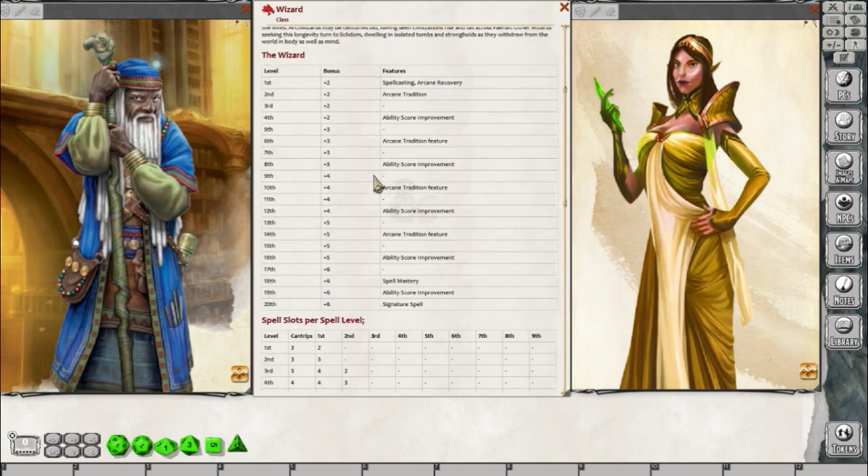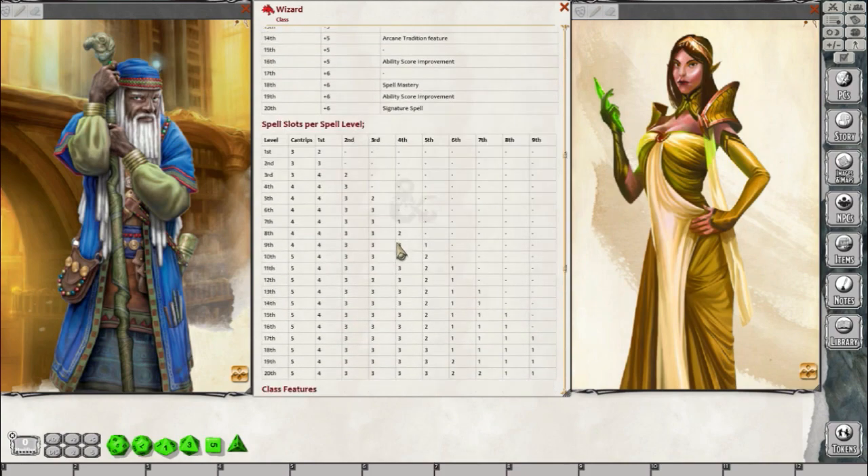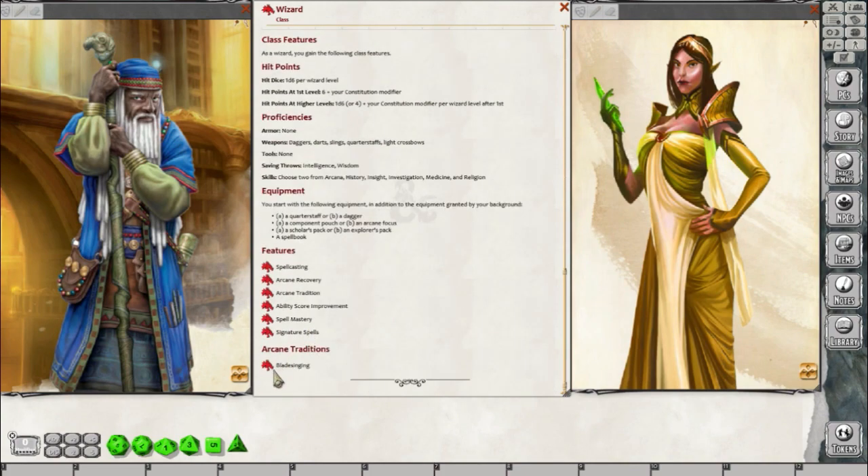In Dungeons & Dragons 5th Edition, every class has archetypes or subclasses, and these archetypes add flavor onto the class you're playing. For the Wizard, there are all kinds of different archetypes, whether it be necromancy or every school of magic — divination, evocation, abjuration, conjuration. And for this particular archetype, we're going to be taking a look at the Bladesinger.